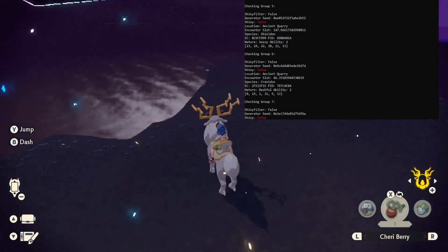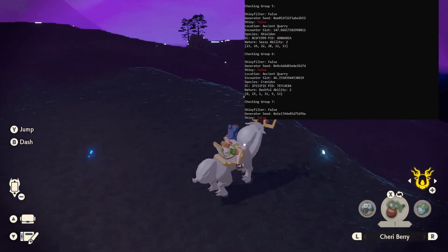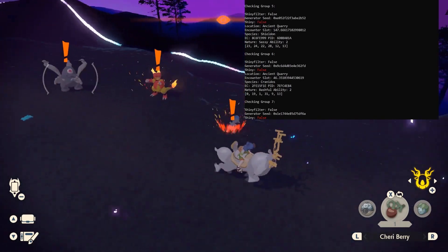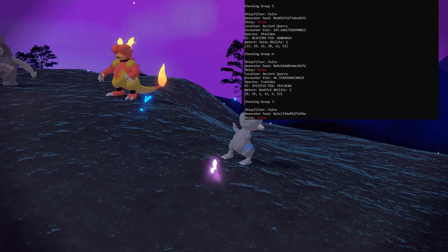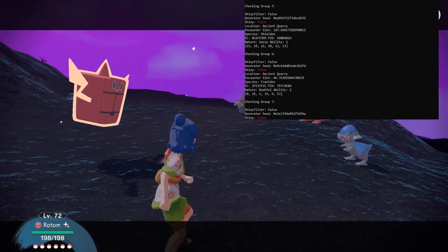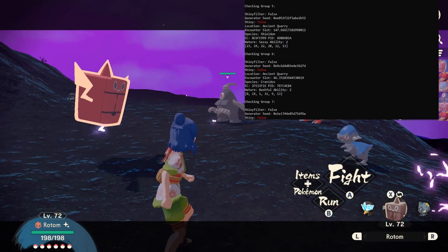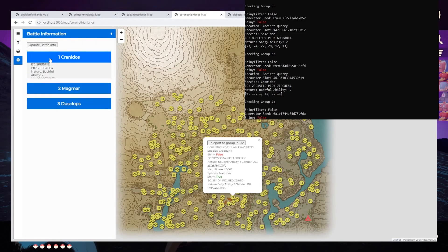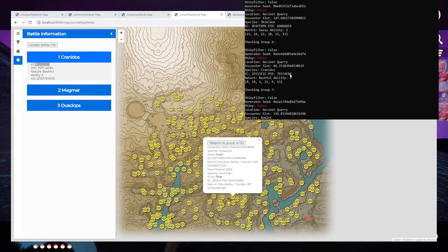Ancient Quarry shows groups five, six, and seven. Ignore group four — the first one in a given location deals with common spawns. So there will be a Shieldon, a Cranidos, and a Rowlet. Let's go there and see. We hop over, and there are three rare spawns plus the ones that follow you around. We get into battle — now let's bring up the web tool and hit 'update battle information.'